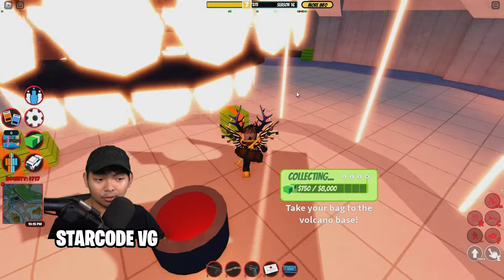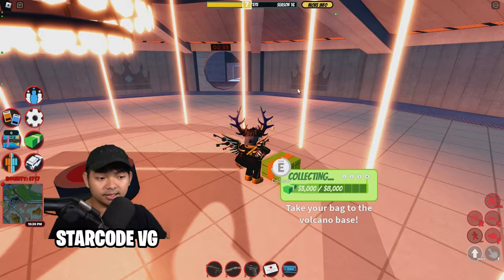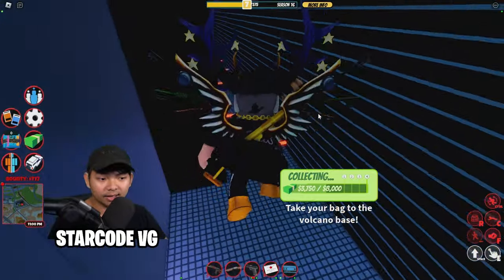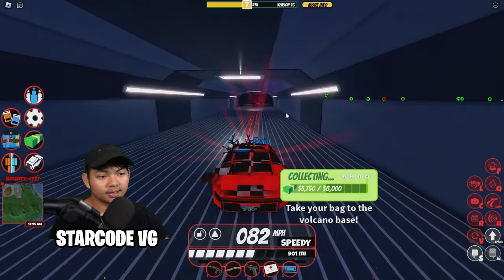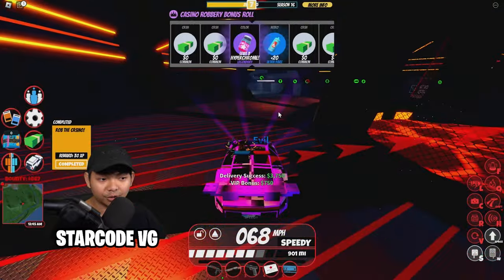Go over here and grab the cash — it kind of looks like GTA, similar to that game. Once you get the cash, fill up your bag and then escape again. You can escape and go to the roof, then add waypoint back to the Volcano. Just like this, you just finished robbing the Casino.